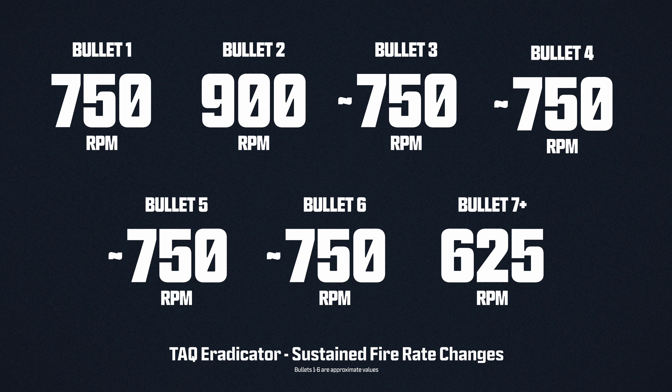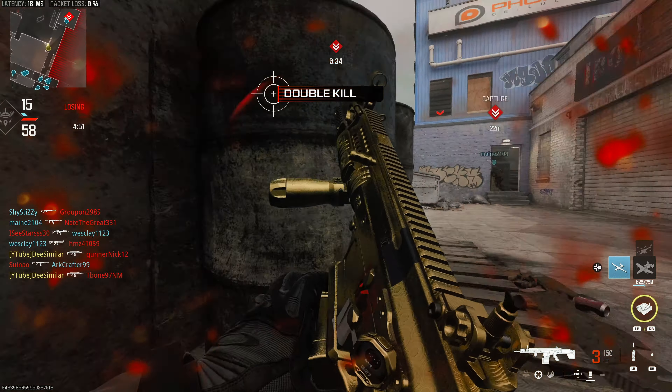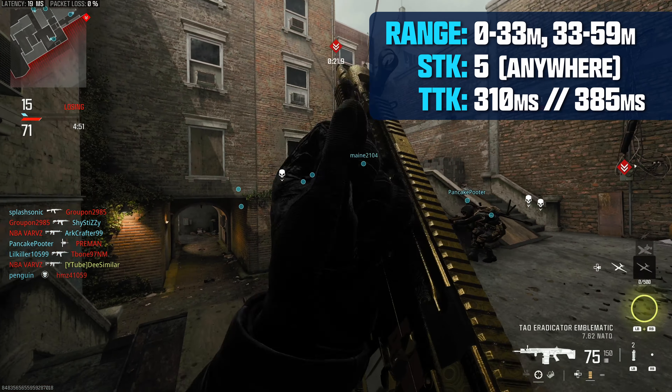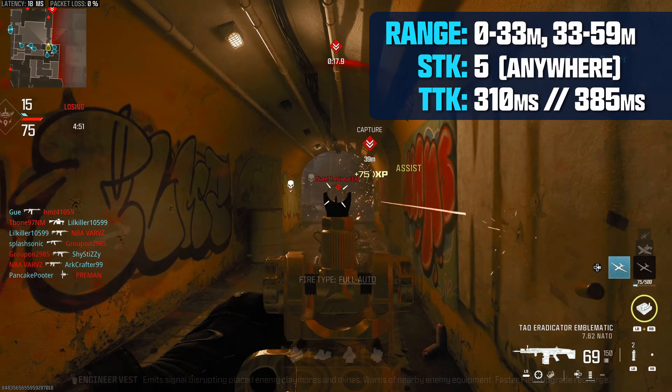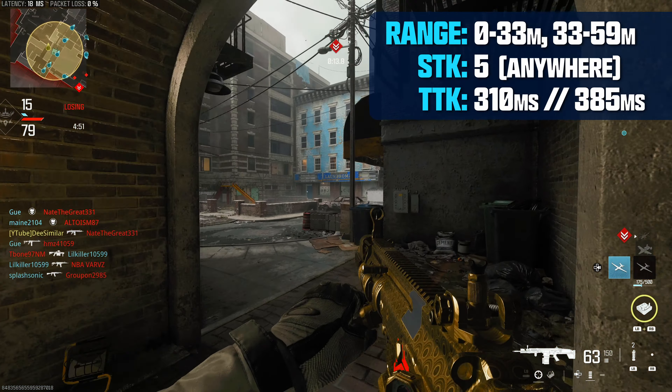This gimmick makes the TAC Eradicator an awkward weapon to use because time to kill can be unpredictable even though its damage is incredibly consistent. Its first and second range profiles are the same, meaning from 0 to 59 meters the TAC Eradicator can 5-shot kill anywhere in the body. If you land all initial shots with the faster fire rate, you're looking at a time to kill of 310 milliseconds, which is pretty good for Modern Warfare 3 multiplayer.